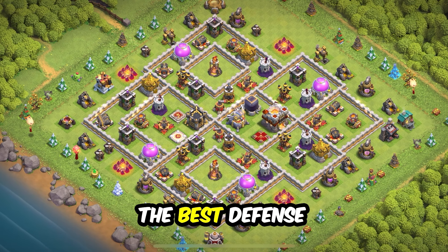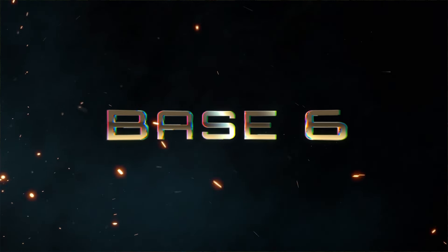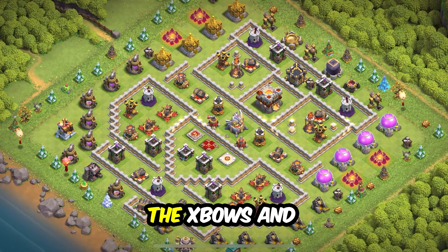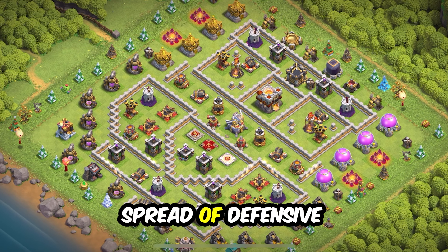Base 7: a popular classic anti-two star base layout for wars, trophies, and farming. Clan castle and eagle artillery are together in the center, giving the best defense. Make sure you have troops inside to defend.